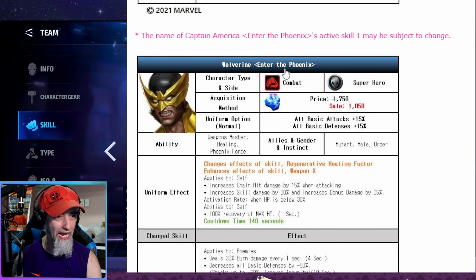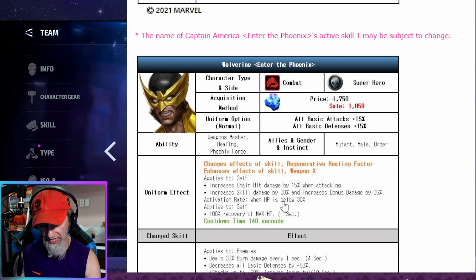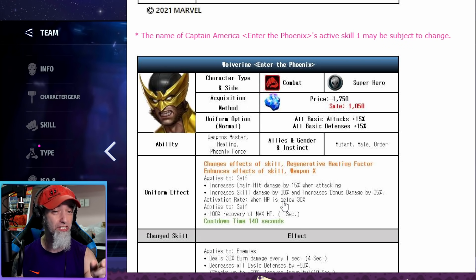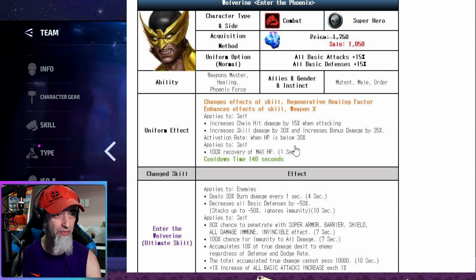Wolverine now has increased chain hit damage by 15 percent when attacking. Looking at his current kit, he doesn't have any chain hit damage at all right now — so that's actually pretty awesome. Just like Captain America, this is a Phoenix Force uniform, so we should be able to use a CTP of Judgment and stack chain hit damage from it on top of his own chain hit damage. He also gets 100 percent recovery of max HP when his HP drops below 30 percent.